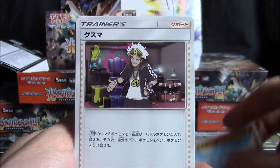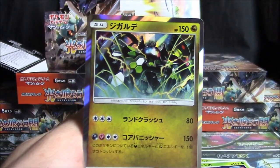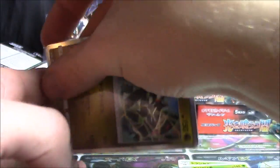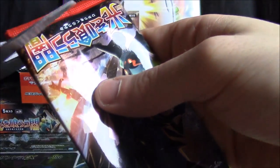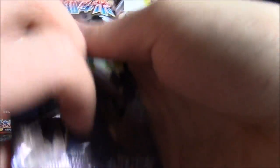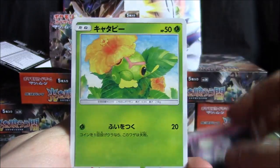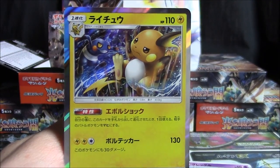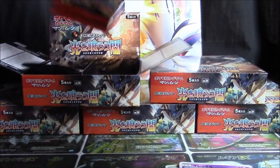Tangela, Dusclops, Rhyhorn, Guzma, Mudsdale, Pikachu, Stufful, Metapod, Zygarde, and a Tangrowth. Then we've got Esper, Rhydon, Panpour, Absol, Seviper, Morellull, Caterpie, Croagunk, Alolan Raichu — well, I always say Alolan Raichu. Just say Raichu. And the SSU in the last two packs of the first box.